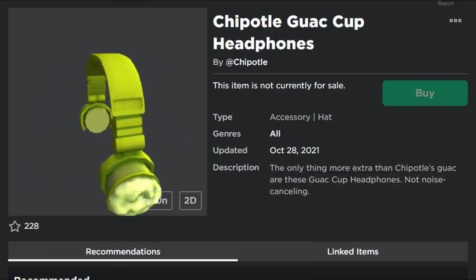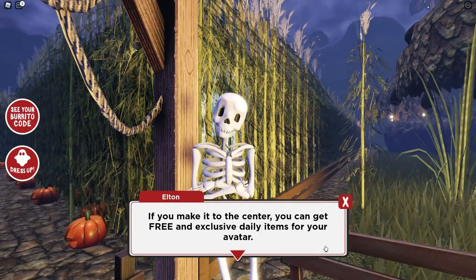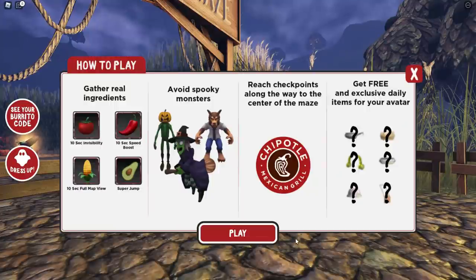Let's just get right to it. You go inside the game and you can see there is a sign pointing towards the maze. You go towards the maze and it says basically if you get to the center, you get some free items.